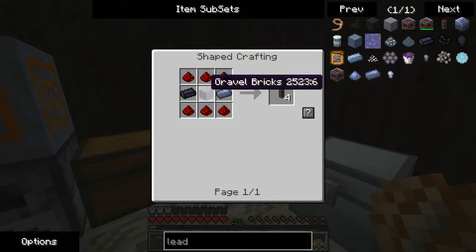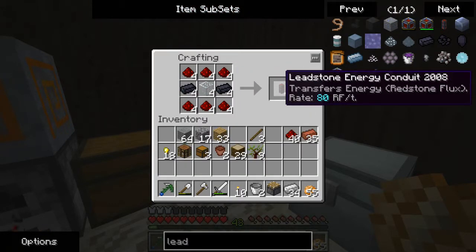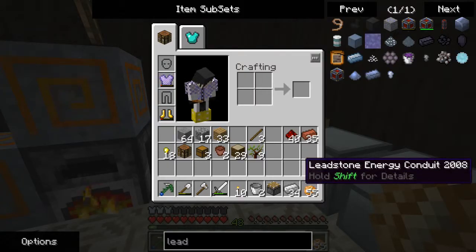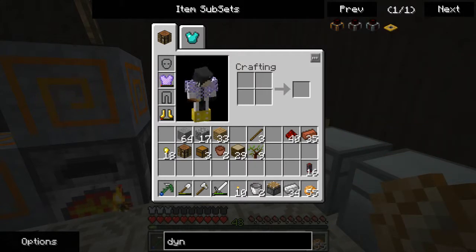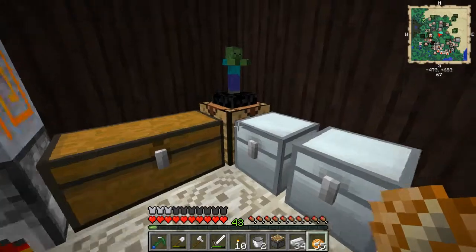We also need to make some other things. For example, this, which can be made with glass — even though it didn't really show it there — and this can transfer 80 redstone flux per tick, which if my math is right should be up to 8 Minecraft Joules, which should be more than we need. However, I want to make the steam dynamo. And that's actually pretty easy to make.